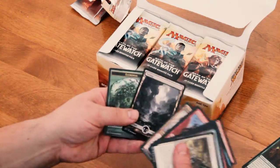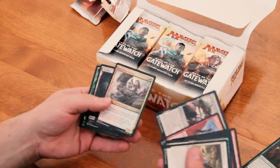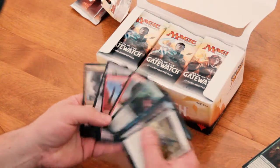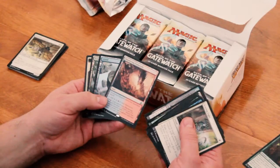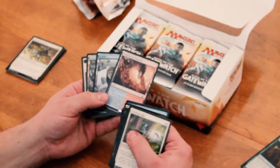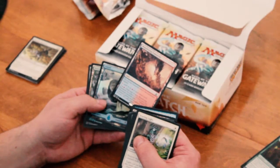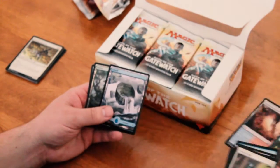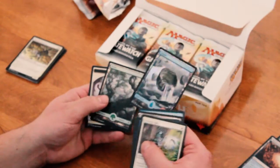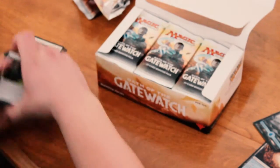And then you can see you get the basic lands. There's a new elemental creature. Some cool commons. Right to the end and we got a Wandering Fuma — another dual land that changes into a land creature or an elemental creature. I got that and I got a Foil Island. I like that too. And a couple other art commons.